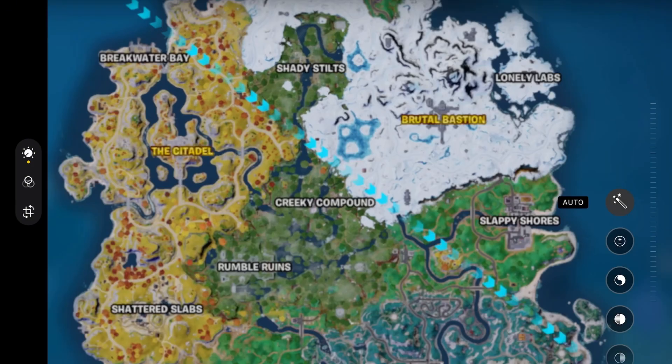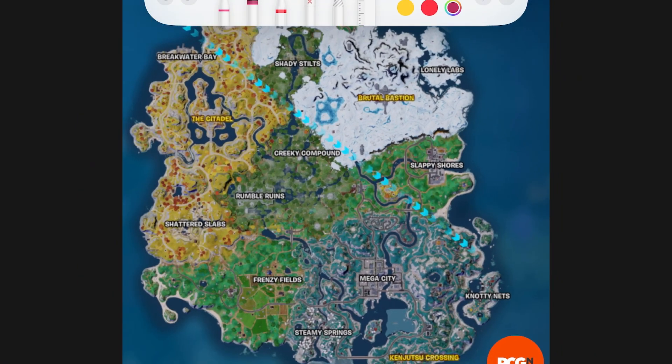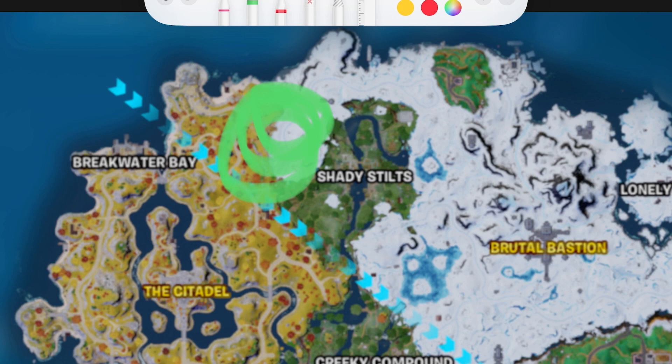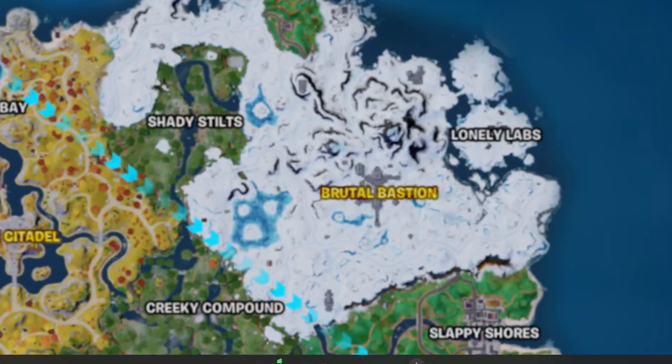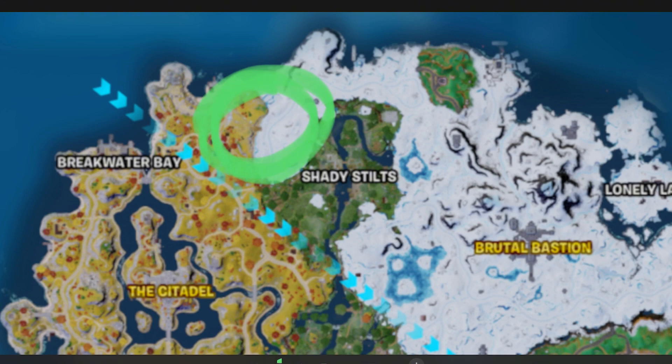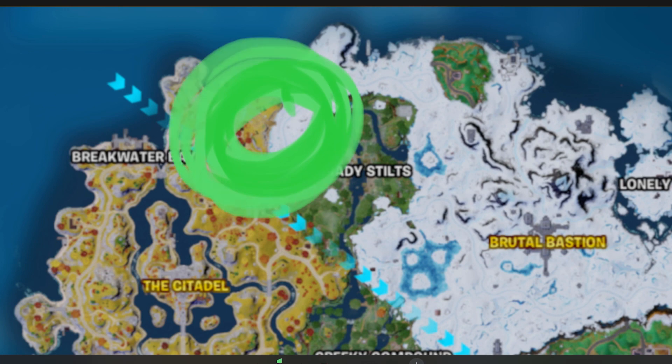So where on the map would this go? Let me head over to the map. My theory is that the location would go somewhere around here, because there's a gap between the snowy biome and the Oakbound biome, and there's also a zipline in that location. It's all very fractured there as well. Going back to the teaser, it's on a cliff — so I think the perfect place for this POI to go is right around here, where you can see the crack. But it might go anywhere; this is just where I think it's going to go.